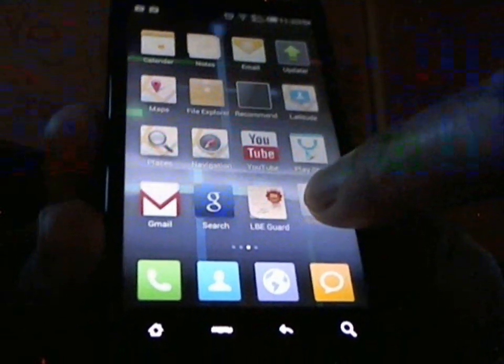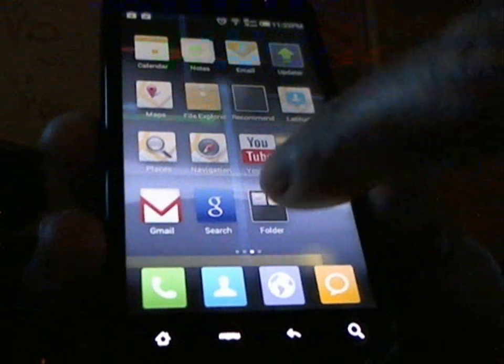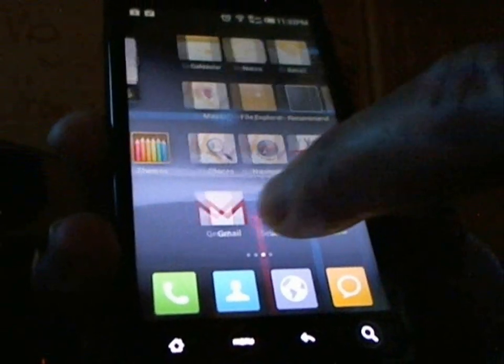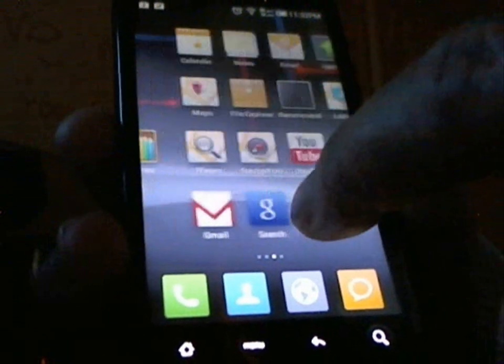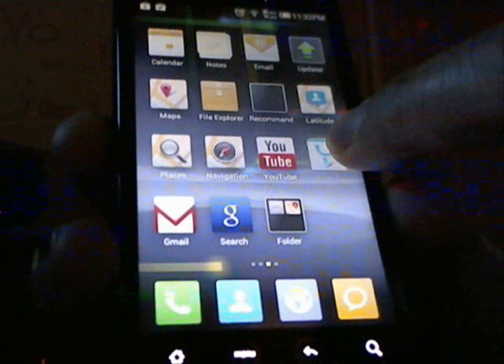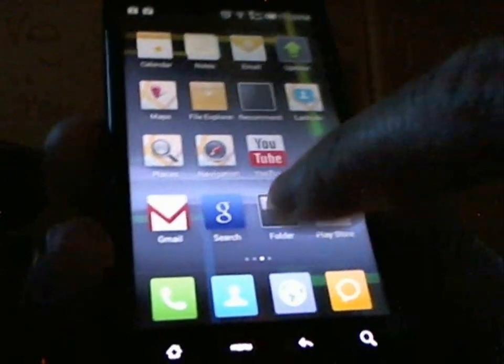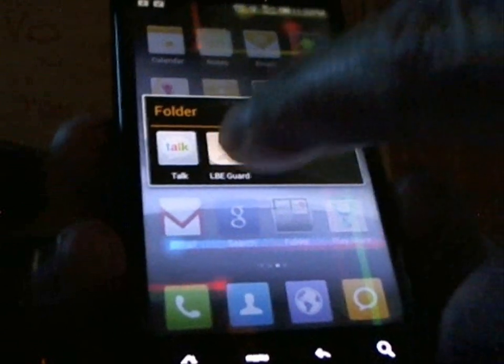I'm just trying to show some stuff here. Basically you can move icons into other ones, building a folder right there on your home screen, so you can add more to it — things like that — or you can just bring them back out.